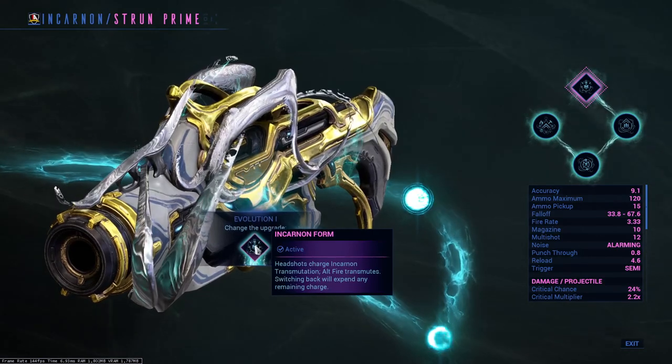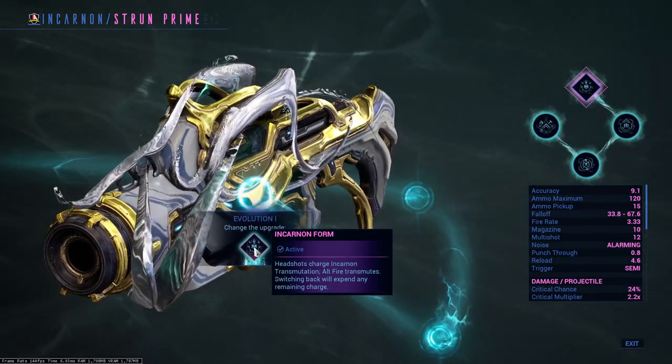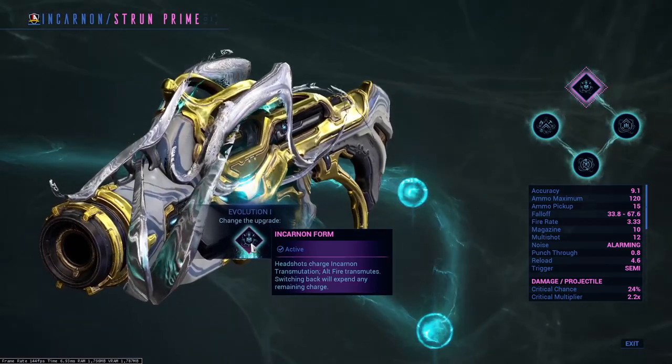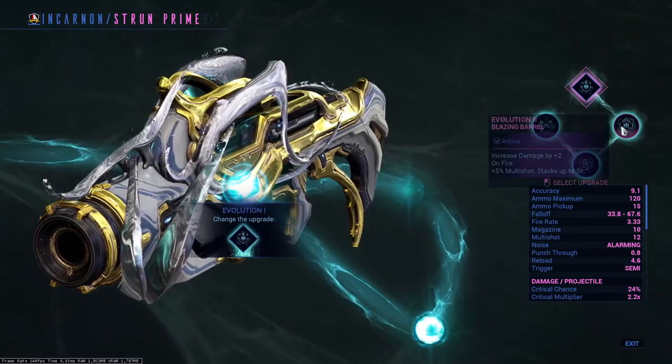Evolution 1. You do not need to worry about this — it's practically given to you. It's a way to evolve your Incarnon weapon during combat by hitting headshots, building up your Evolution meter, and then your shots will look a little bit different.